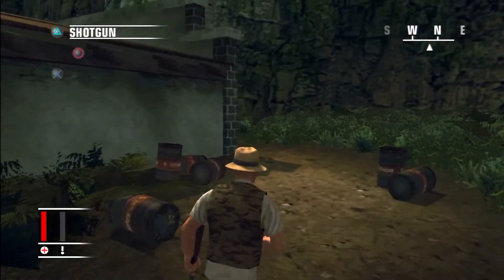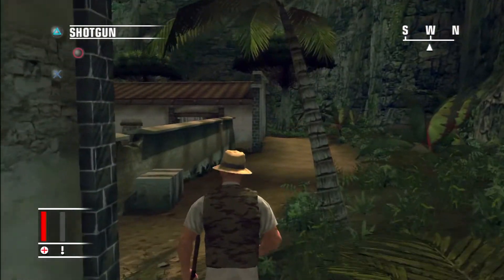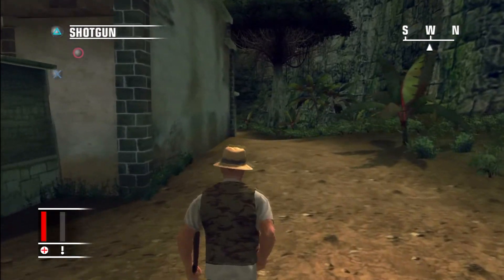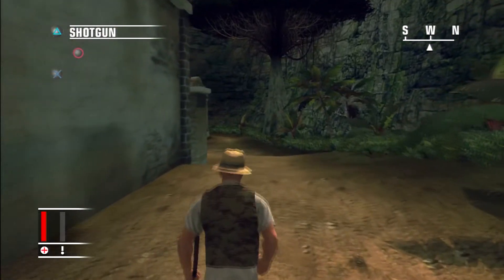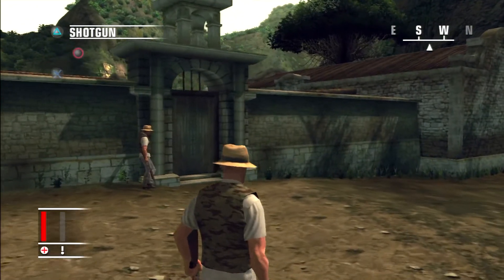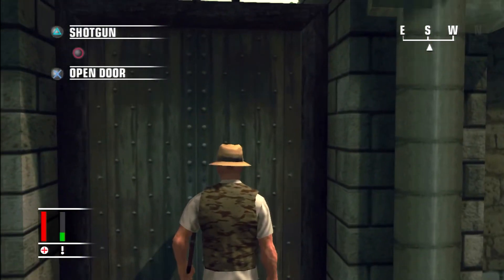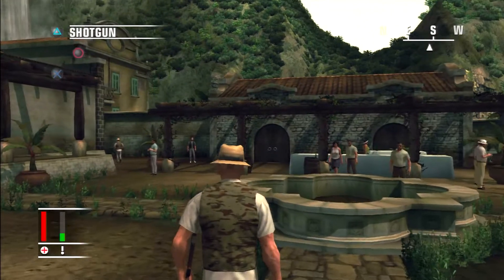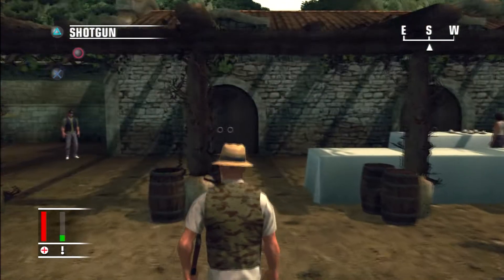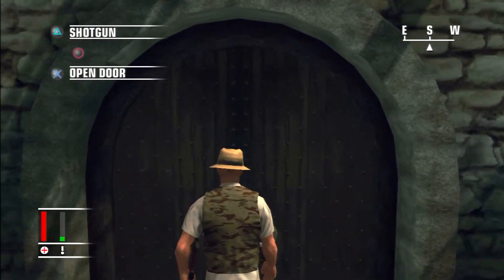Now we're going to run all the way back to where we started. In through the front door, and we're just going to walk straight through the crowd and in through these doors over here.